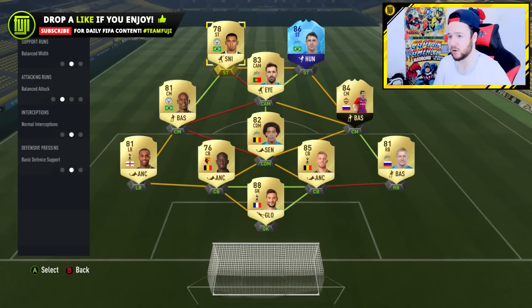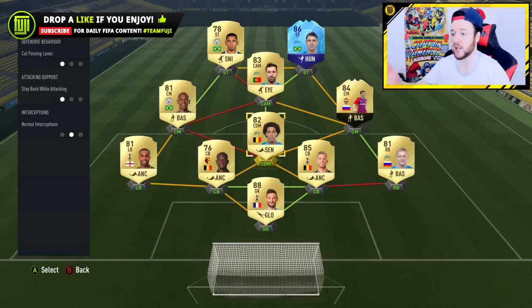For player instructions, Andreas kept it simple. I accidentally changed the formation before recording and lost them, so I had to copy them over again. Going through it: drift wide and get behind for both strikers, which is interesting because I don't usually use that in a 4-1-2-1-2 or any narrow formation - I want to play narrow and compact. But it was good; I was keeping possession better. For the two strikers: drift wide, get behind, cut the passing lanes, stay back while attacking. Both fullbacks: stay back while attacking - best advice if your fullbacks are pushing up too much.